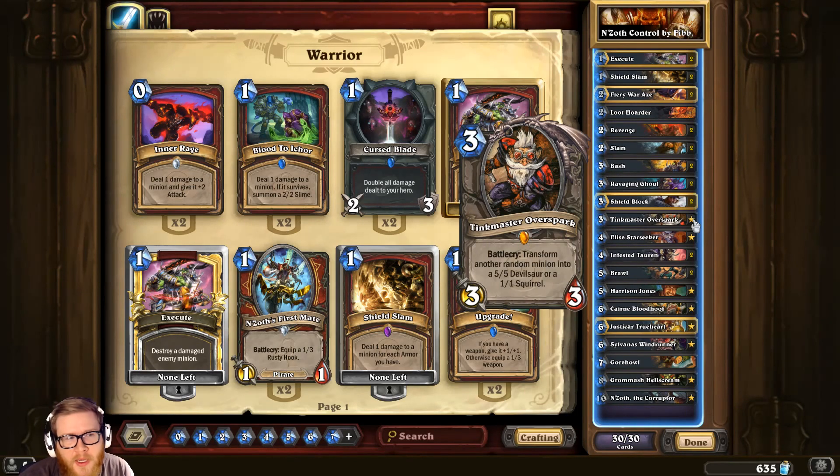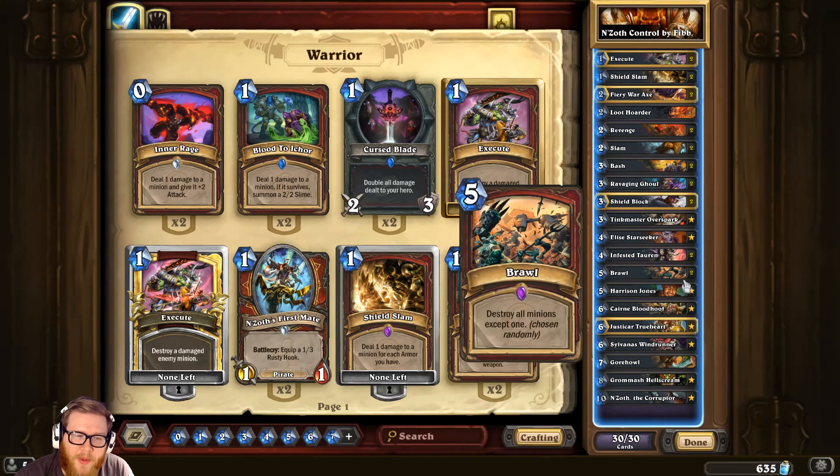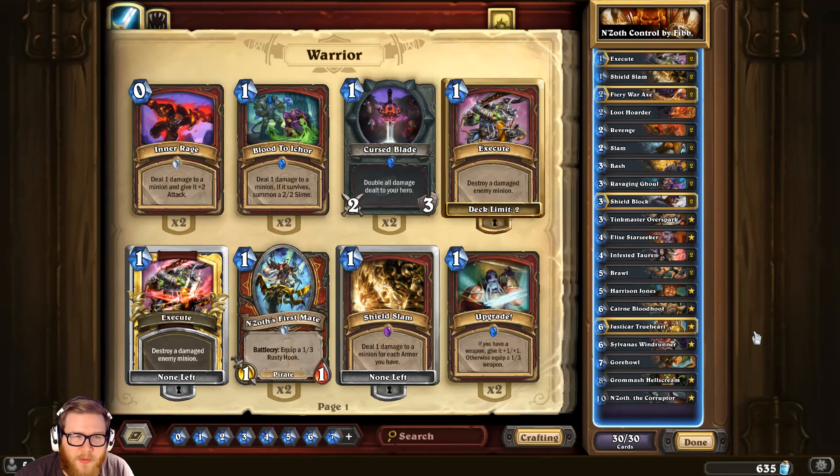Tinkmaster is also good against Ragnaros — those are the kinds of minions that tend to get played on an empty board, and he's guaranteed to hit them if there's only one other minion out. You'd rather have a 5/5 devilsaur than a Ragnaros staring you down. A lot of value packed into a three-mana card. Also included is Harrison Jones as tech, since there are so many weapon classes out there. All this creates a very competitive list that has been played up to the top 10 legend this season.